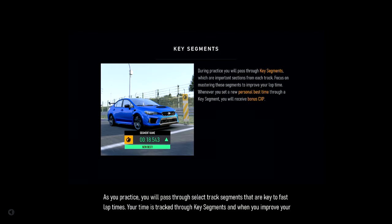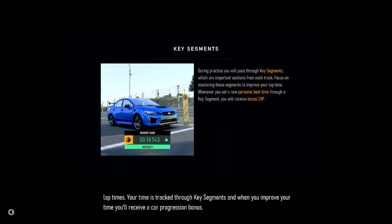As you practice, you will pass through select track segments that are key to fast lap times. Your time is tracked through key segments, and when you improve your time, you'll receive a car progression bonus.